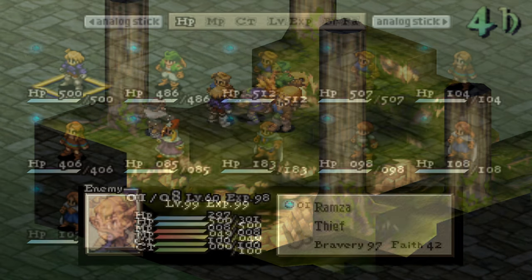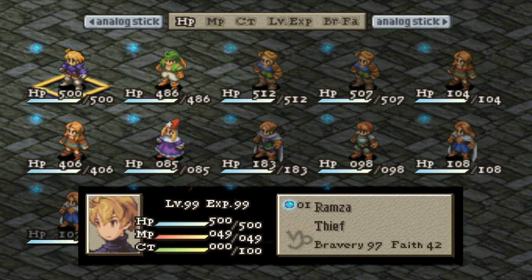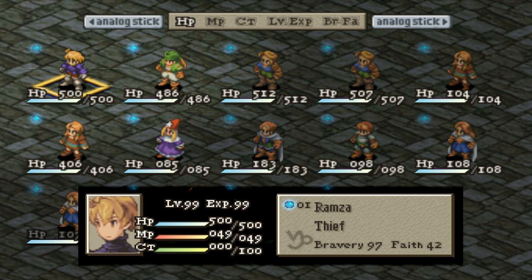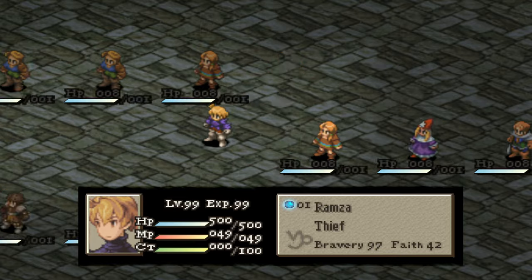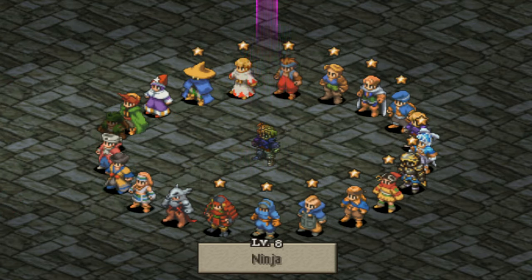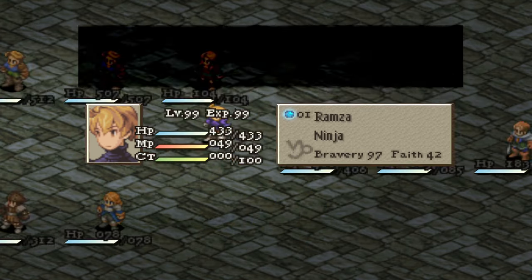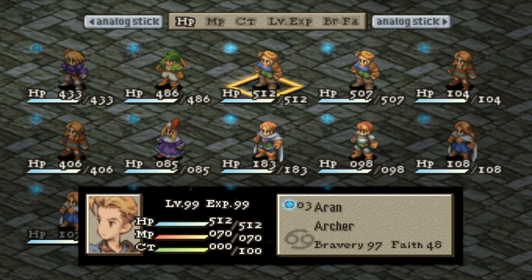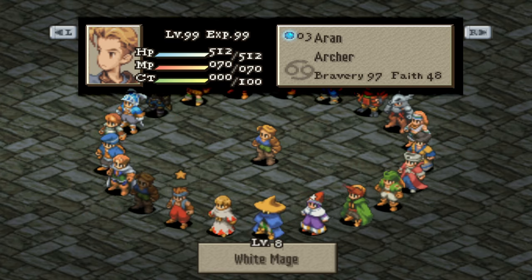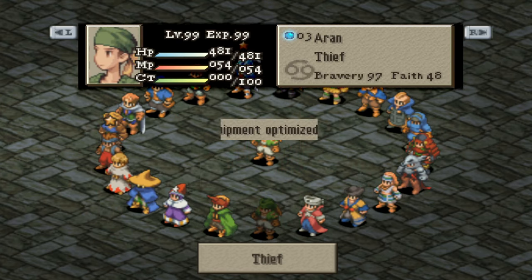For the party setup at Araguay Woods, you can do either 2 thieves and 2 archers, 1 ninja with 2 thieves and 1 archer, or 1 ninja with 1 thief and 2 archers. I personally like the first option best as getting level 5 thief takes the longest. Some people prefer the single ninja so Gafgarian can learn other items to throw, but I found night swords by far the most desired. It's totally up to you.